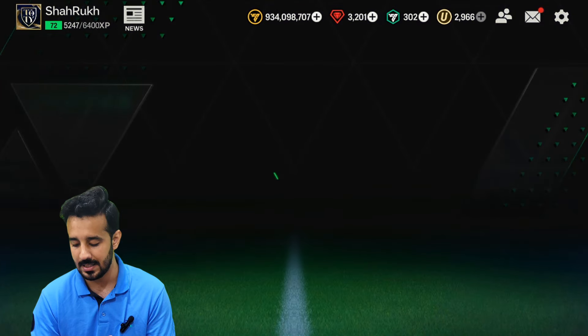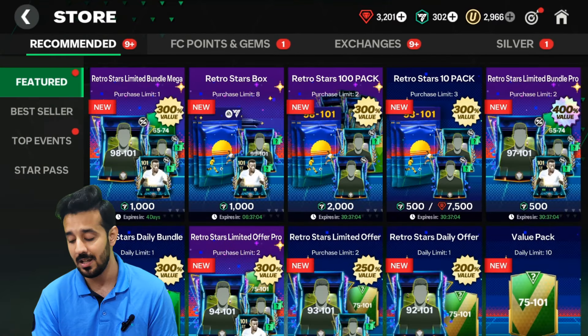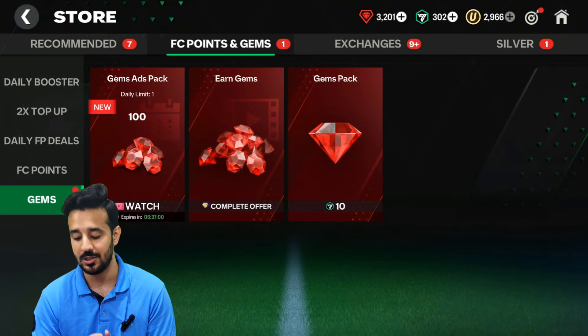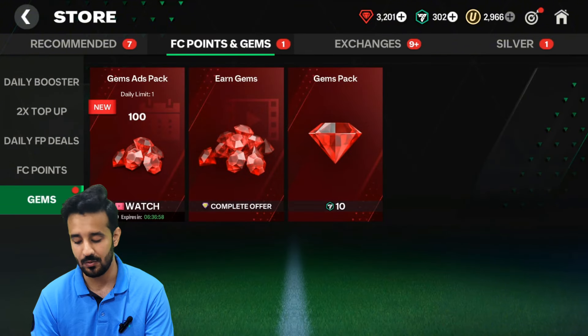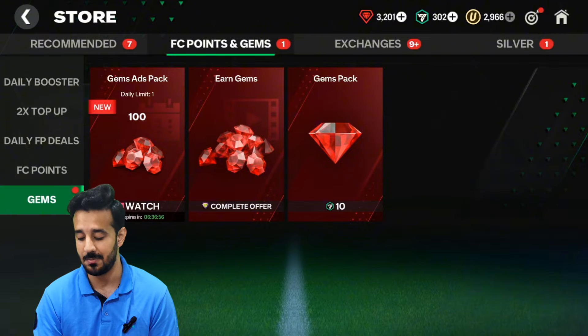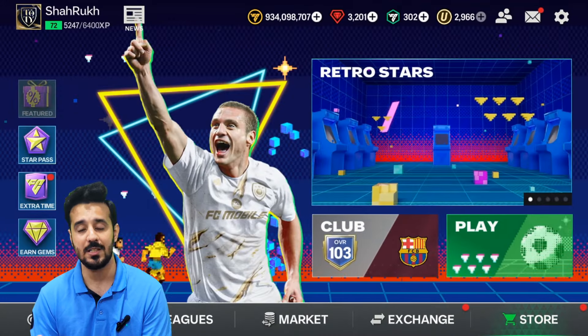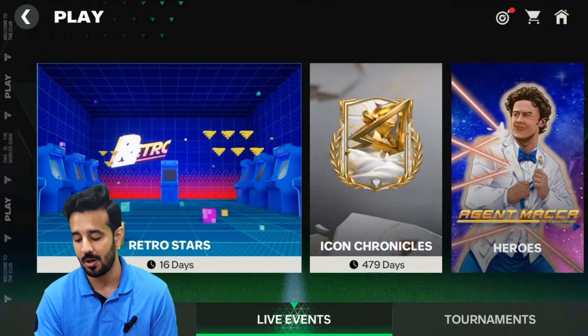From the Retro Quest we can also get 200 gems for free. Moving towards the store in the gem section, there is a daily ad which gives us 300 gems. I suggest you watch it daily because this will help you get 2,800 gems in a month.